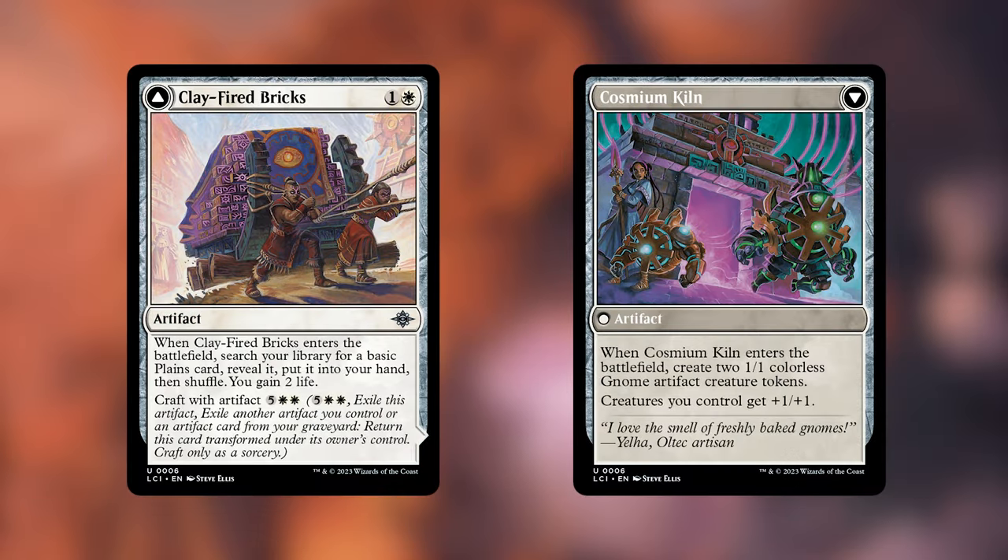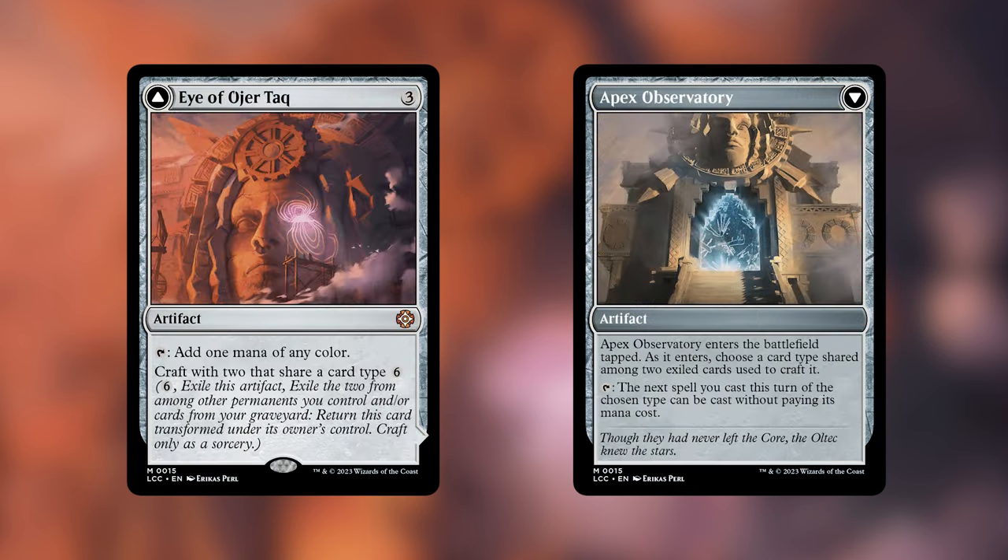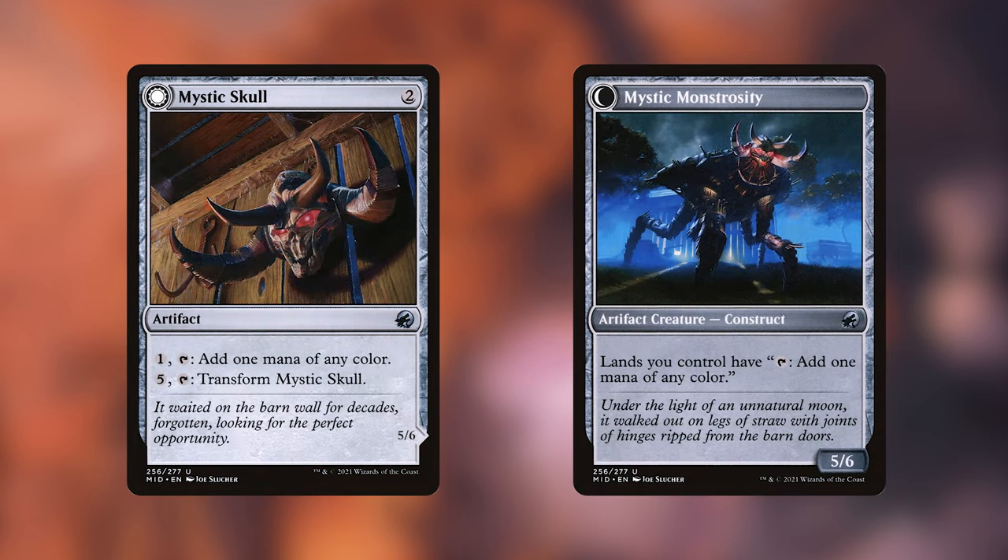Clayfired Bricks searches for a Planes card, which is welcome, and the other side pumps our creatures, which is also welcome. We're probably not going to have seven mana to pay for this very often, so we probably aren't going to take advantage of that ETB trigger on the backside, but we'll take an Anthem effect. Eye of Odra Tak is a very strong mana rock to begin with, flipping over into a card that helps us cast artifact spells for free. Mystic's Skull is a cheap and fair mana fixer, but on the back it's a Prismatic Omen, which is even better at fixing our mana later on, and we probably aren't going to have to pay five to flip it over.